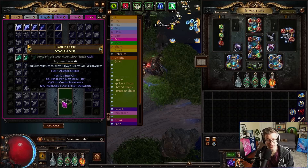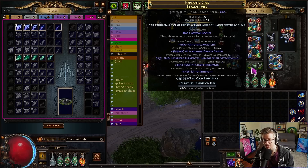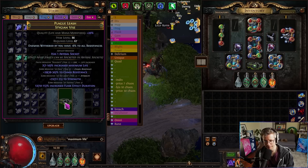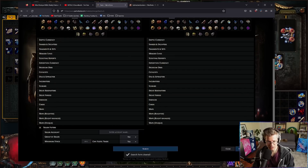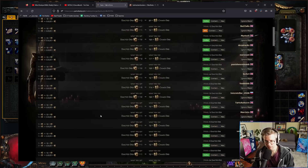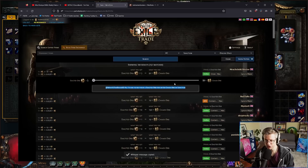Oh okay, this is actually worth going for a slam — T2 chaos res, T2 strength, flask effect duration, kind of sucks, but we can find some res somewhere else. Block a prefix and slam, I think. I have to buy exalts now — I'll buy at least five. Price just keeps going up, sheesh. Invest in exalts.